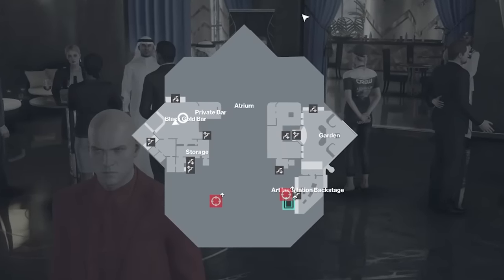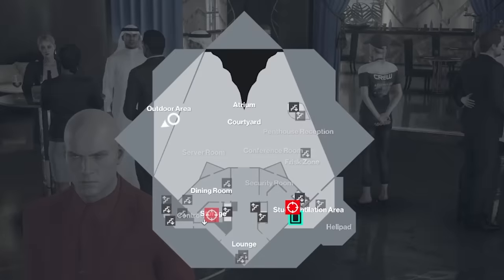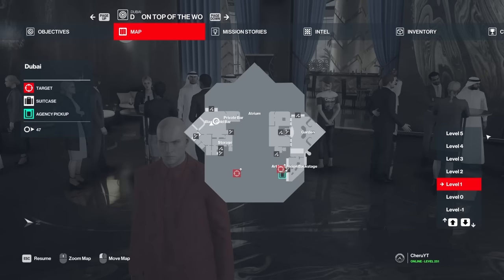Anyway, taking a look at the map of Dubai right here, the first thing you'll notice is that each level is pretty small, though there are a whole bunch of them stacked on top of each other. As a matter of fact, from the floor we're on right now, there are one, two, three, four floors above, and two below.